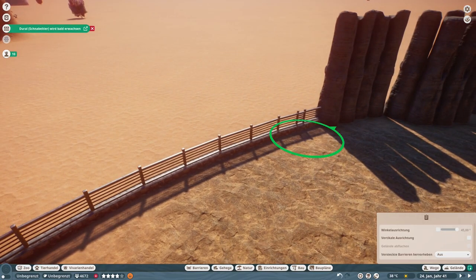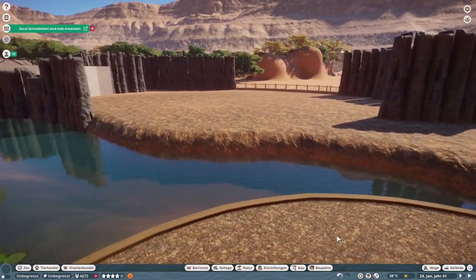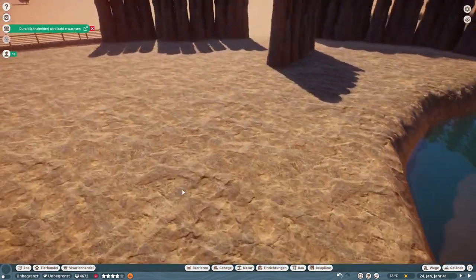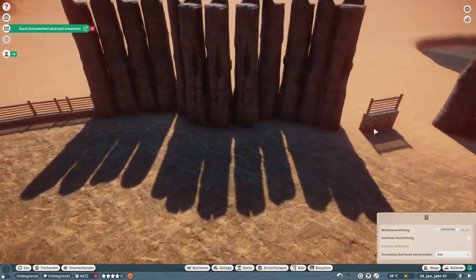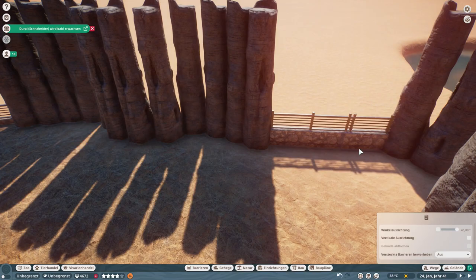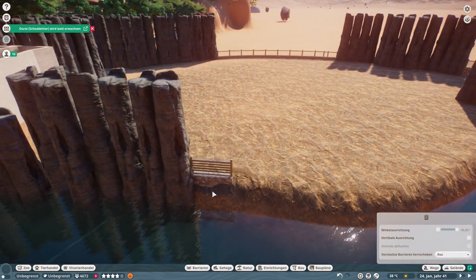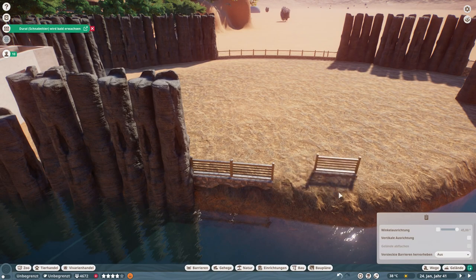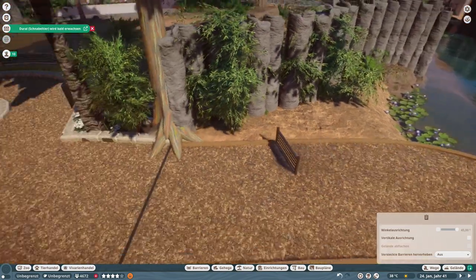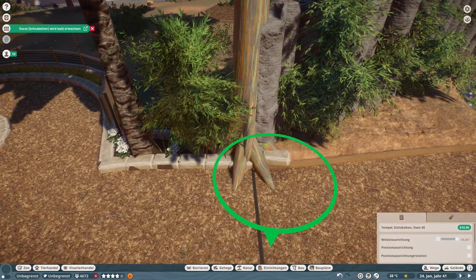I'm using the same fences that we already had for the Babirusa, and I also used — I hope that is a correct word — those faux rock trees on the backside of the habitat to make it look nice and cohesive and to line it up with the habitat of the other animals. That is something you're going to see around very often when we build this Indonesian island section here in the zoo.